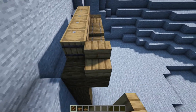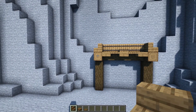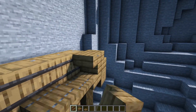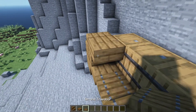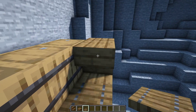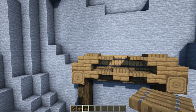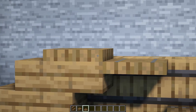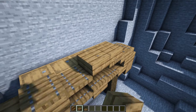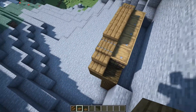You can then go ahead and place down two spruce stairs facing outwards on top of both of those horizontal logs pointing forward. We're then going to have two upside down ones just off the back of those, and then we're going to have a trapdoor in front of them as well as on top, so just make sure you're clicking on the front of the slab here and then on top of it — it should look like this. And then lastly we're just going to have one, two, and three slabs across the middle.